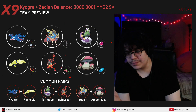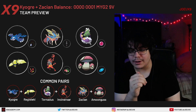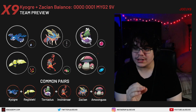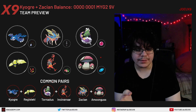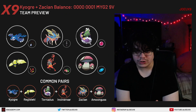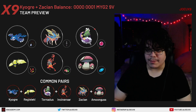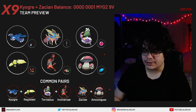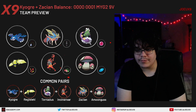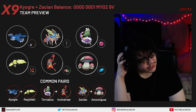A common pair is Kyogre and Regieleki — you get immediate Electroweb pressure plus Water Spout or Origin Pulse. This also works well to bait Groudon swaps: you can swap out Kyogre into Incineroar, Volt Switch back into Kyogre, and now you have pressure. Plays like that give you a lot of mileage pretty early in the game — it's a nice pivoting combination.